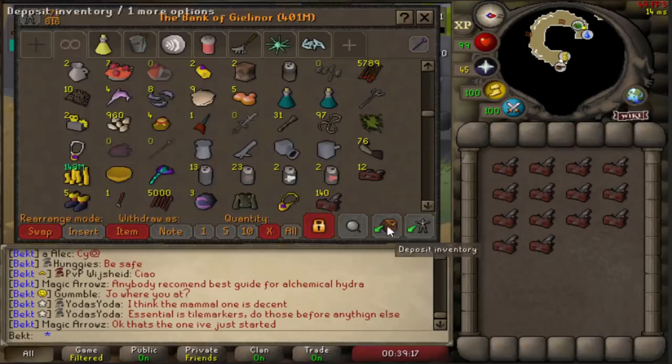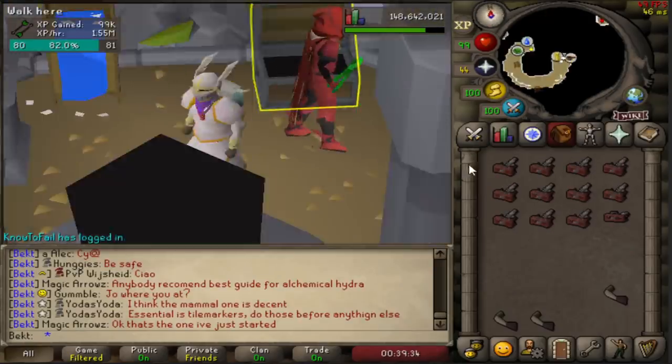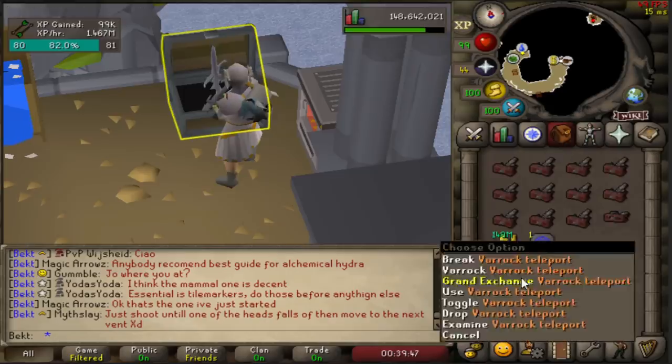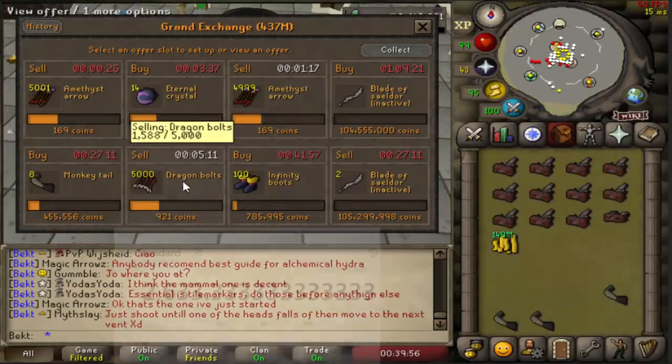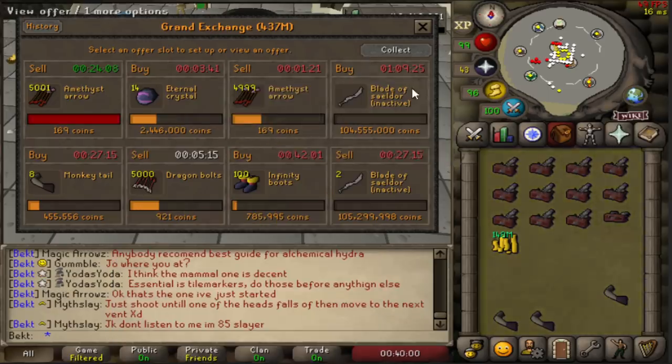But let's jump over and see how much profit we made. At 600 XP per ballista and just under 1.6 mil XP per hour, that works out at just over 2,600 ballistas per hour. Just to give you the profit margin here.